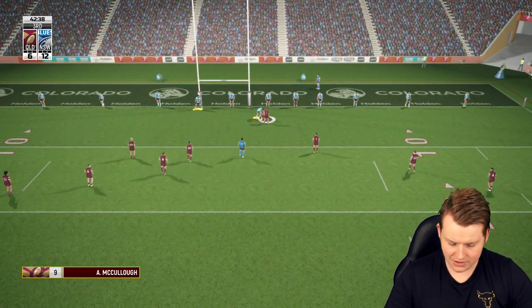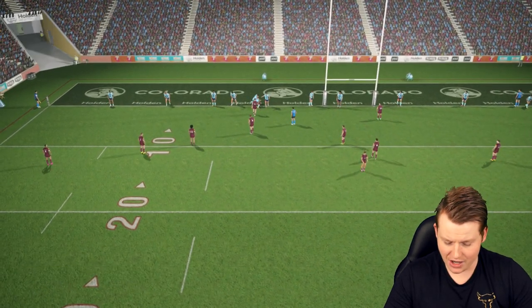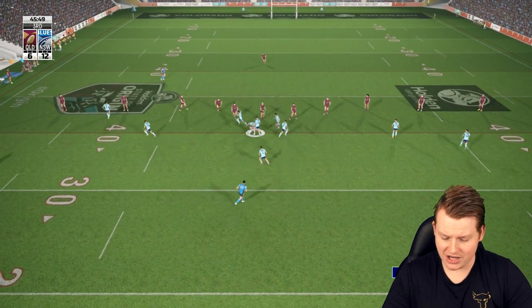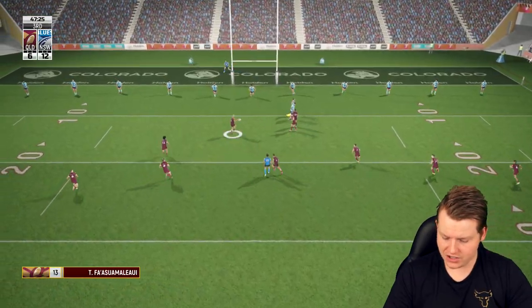Queensland looking to strike here still. That's a nice little pass — it's big Tino again. He's on his back, I thought he was over again, I thought he was back to score his second. Blues have been getting quite lucky. Defence has sort of been okay on their goal line but their attack definitely hasn't been, and yet they're in front.